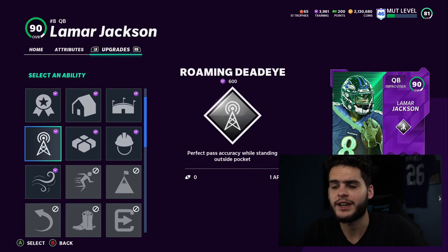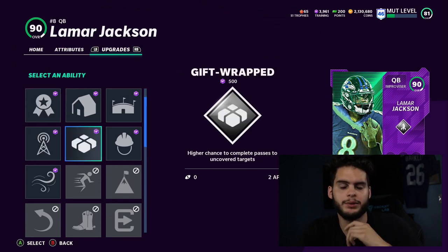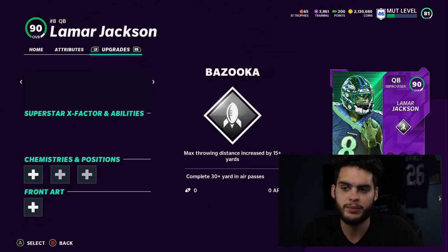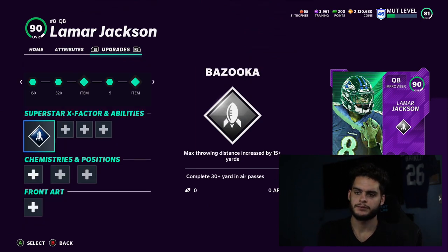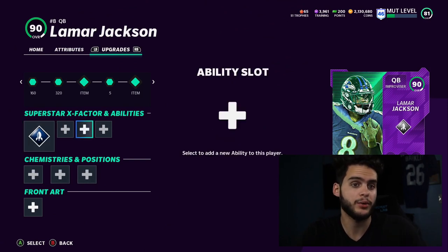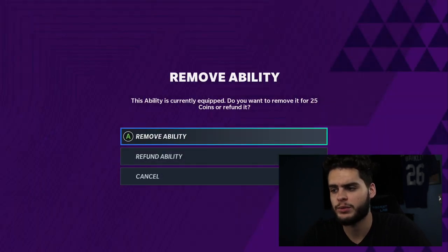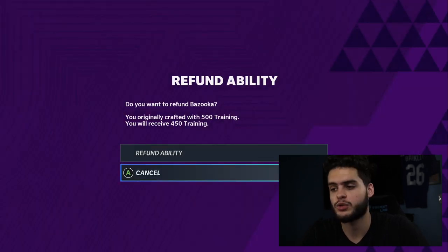Abilities are simple — they enhance the way your player plays, such as making them throw better on the run, a higher chance to complete passes to uncovered targets, or consistent casting for running backs. They do cost ability points this year, so keep that in mind. You only have 10 ability points per offense and per defense. Things like Escape Artist might cost three, and Dash and Dead Eye could cost two or three, so you're almost halfway done on offense. Make sure you're using exactly what you need. Remember you can refund abilities for about 90% of what they're worth.